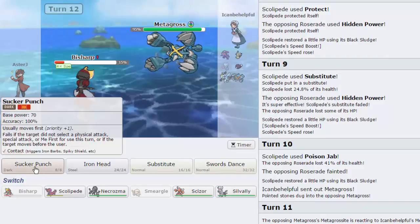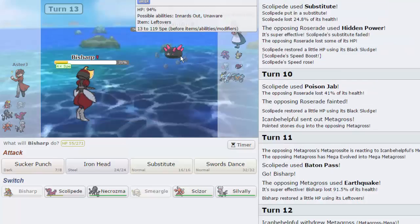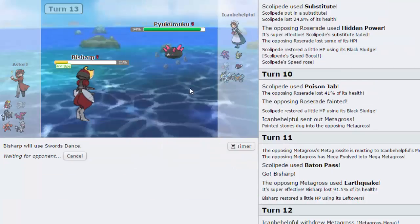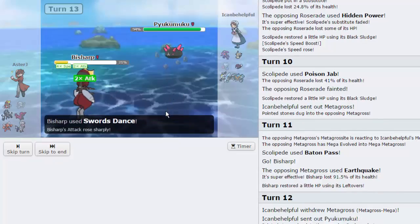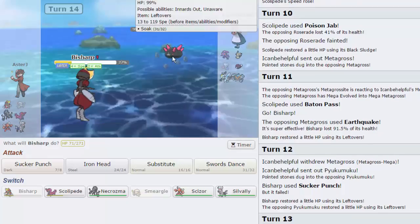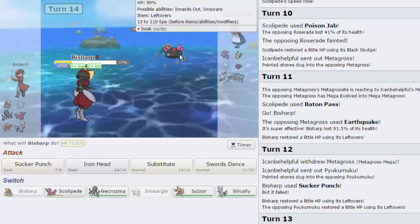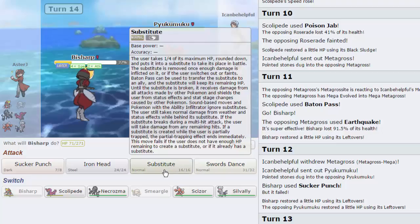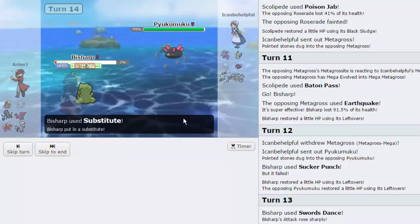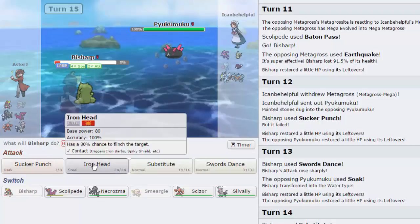He's gonna switch out into Pyukumuku, that's fine. I'm actually gonna go for Swords Dance right here. He's going to go for Soak, turning me into a Water type, which is also fine. Now why would you go for Soak? That's interesting — for Steel types to poison them? I'm gonna go for Sub. He goes for Toxic — yep, there we go. Now we're Bisharp behind a Sub.